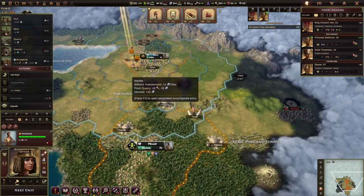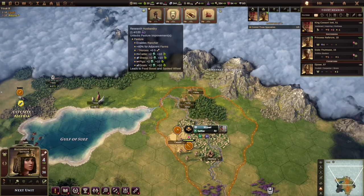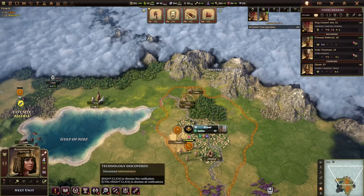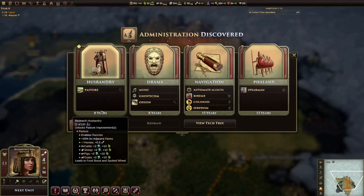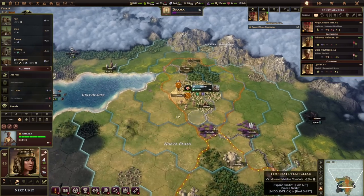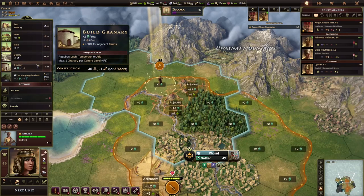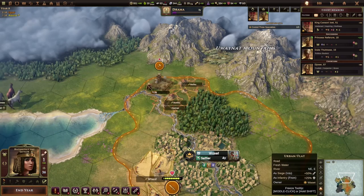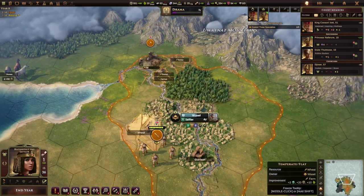Okay, we built three farms and we maybe should move down to the marble already. Actually, we finished Administration — I think it was because of the event — so we skipped some kind of pop-up. We had discovered Administration. The big question is what do we need next. We have four technologies to choose from — let's go for Drama to start the Music track. That means we can build the Granary to get even more adjacency effects: plus 0.1 and plus 1.8 growth, so a total of three plus the two it produces itself — plus five growth from one building, pushing us from 23.7 to 28 or more.